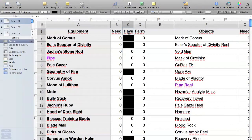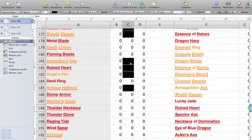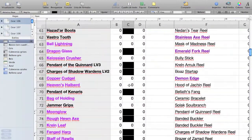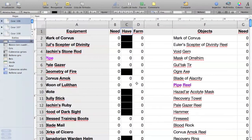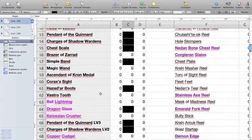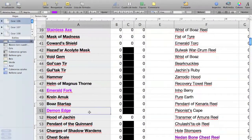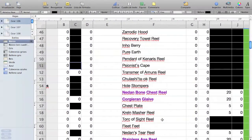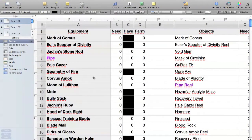In column B you are supposed to write how many of each item you need. In column C it says how many of the items you have. Some of them have black squares — that's because some of these items are also materials to craft some of the other items. For example, Demon Edge is necessary to craft all orange shoes, so since it's a material it's shown in black.